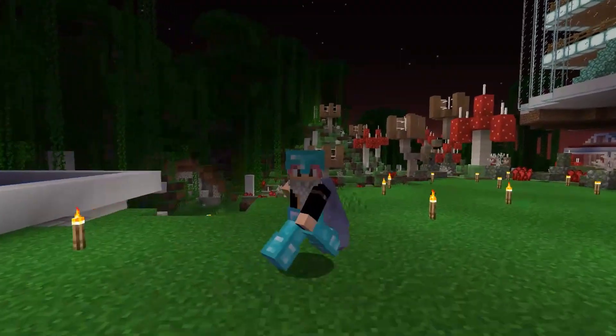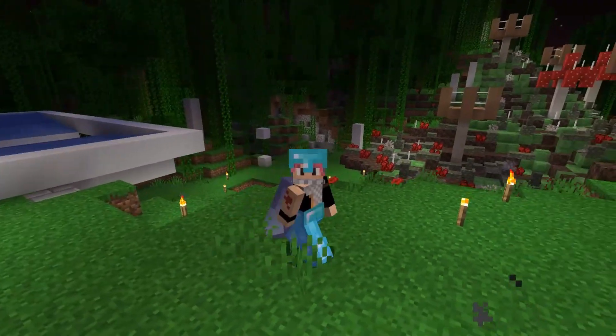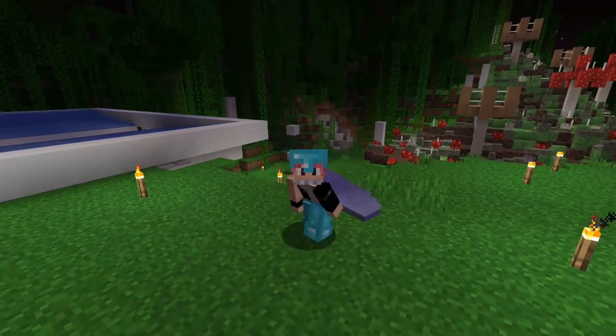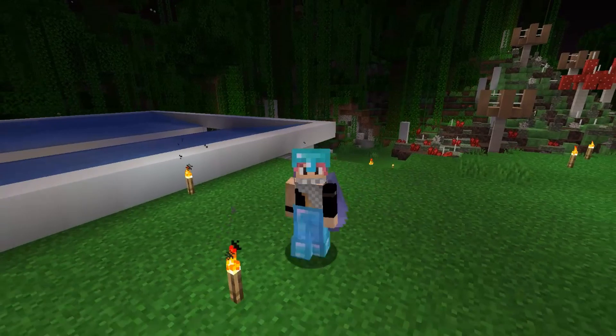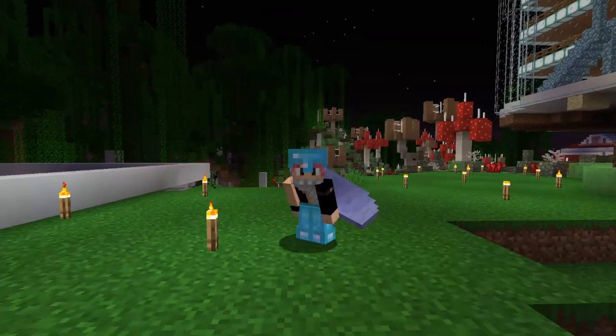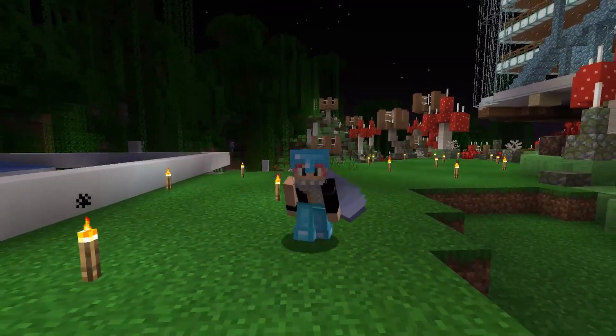I also want to make a massive wall around my base, which is why I've got all these white concrete pillars around — that's the outline for what kind of wall we're going to have. But enough about that — why don't I get some sleep and meet you guys at our coordinates.